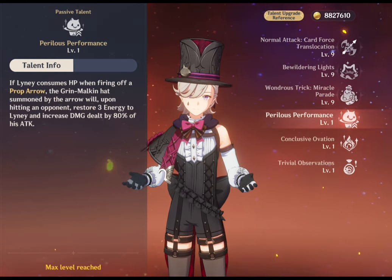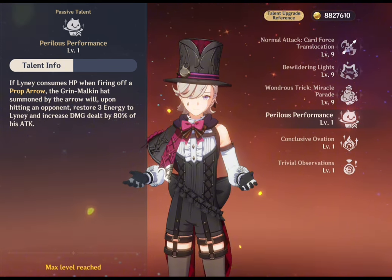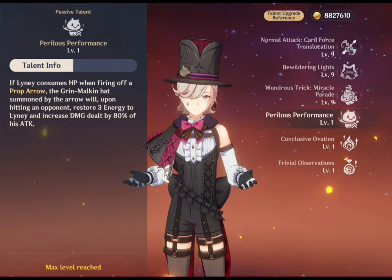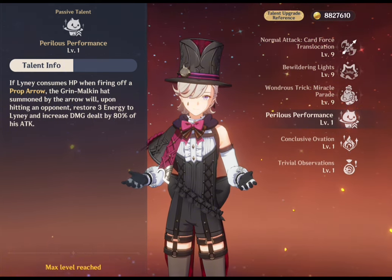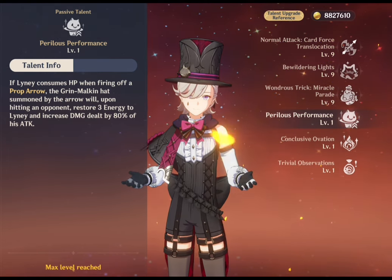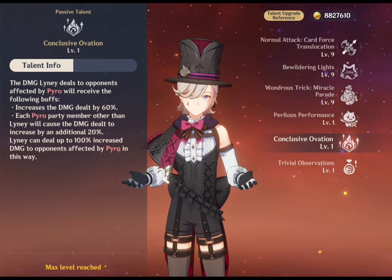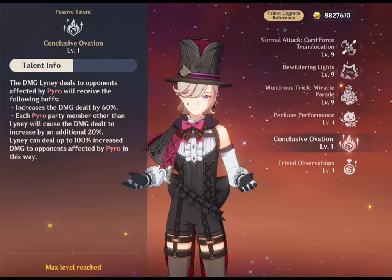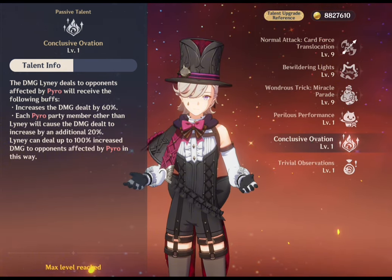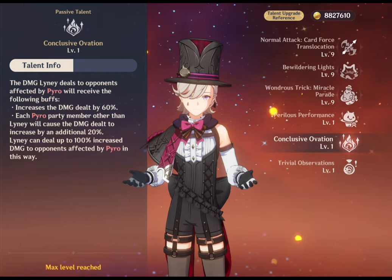His first passive, Perilous Performance: if Lyney consumes HP when firing a Prop Arrow, the Grin-Malkin Hat summoned by the arrow will restore 3 energy to Lyney and increase damage dealt by 80% of his attack, but only when the arrow hits an opponent. His second passive, Conclusive Ovation: when dealing damage to an opponent affected by pyro, Lyney receives a 60% increase to his base attack stat, with a further 20% bonus for each pyro party member other than Lyney.